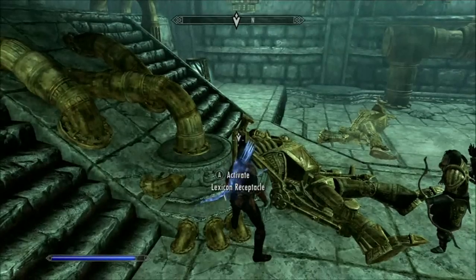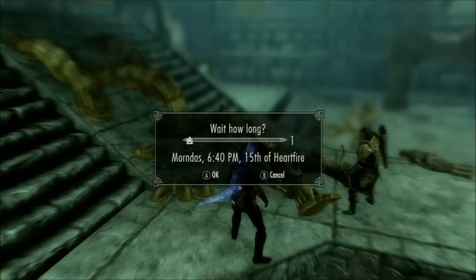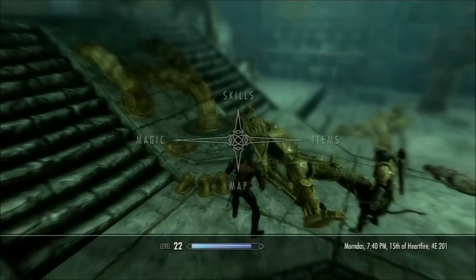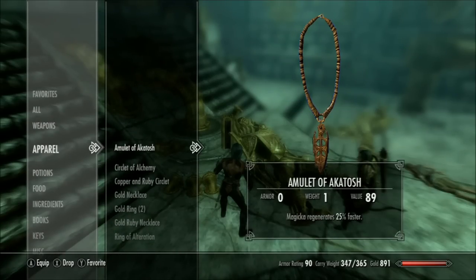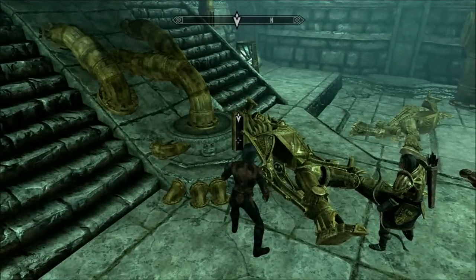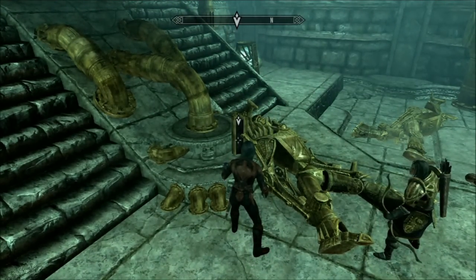I need to put the lexicon in there, but first I'm going to save — that'll create a save point here for me. I'm going to check my armor rating before I do this. My armor rating is at 90, as shown at the bottom next to carry weight.